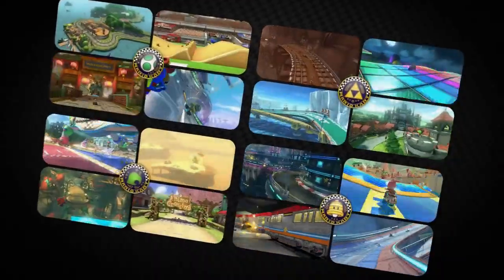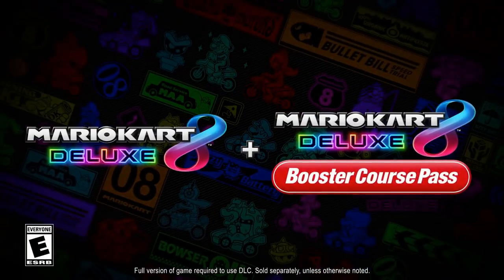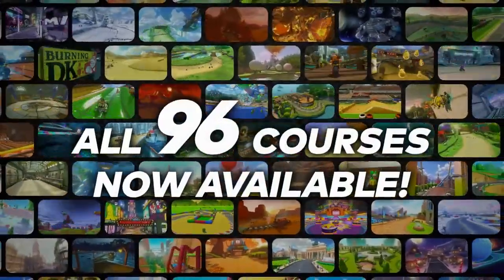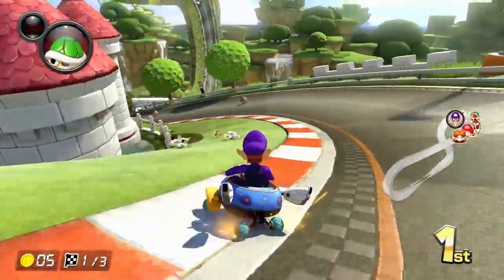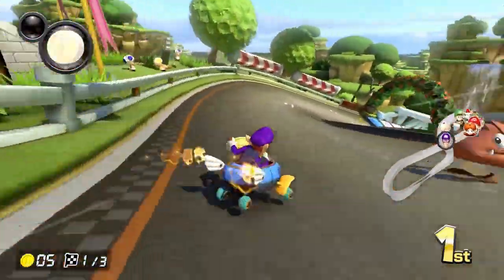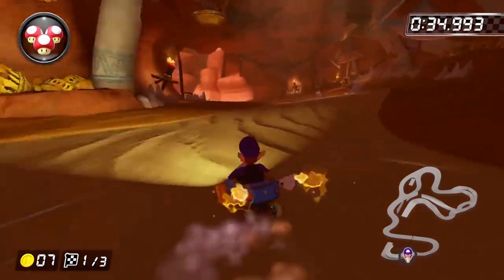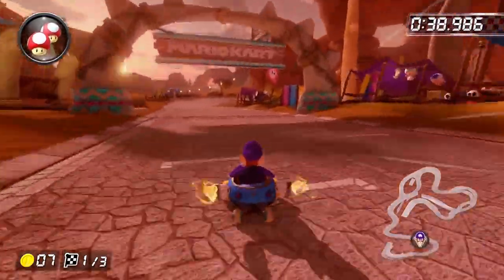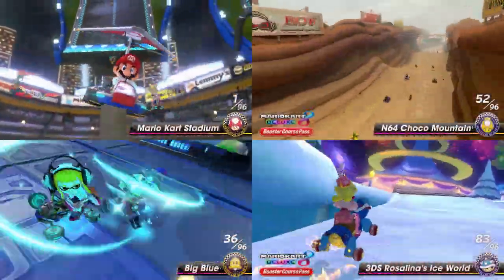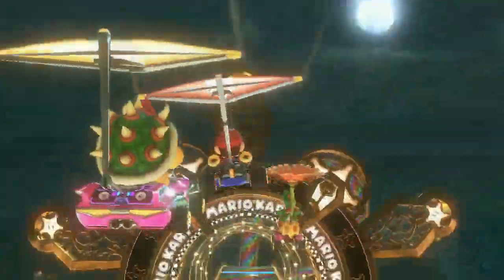And this would not be a racing game without race tracks. As of the making of this video, the Booster Course Pass DLC brings the total number of available tracks to 96. Optimize your racing lines through the courses to lower your time. Keep an eye out for shortcuts, some of which benefit from speed boost items. Memorize the tracks and practice, practice, practice to stay the leader of the pack and claim the checkered flag.